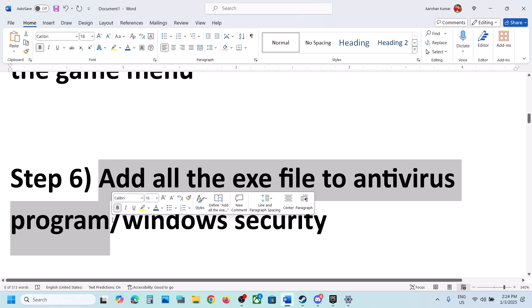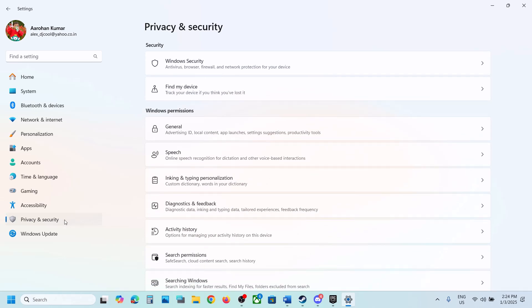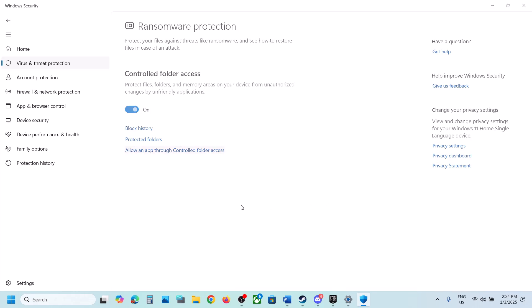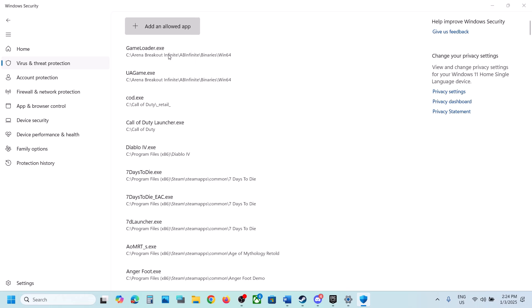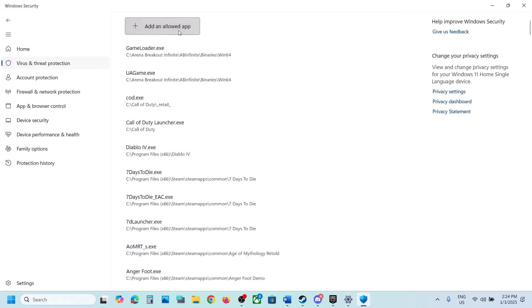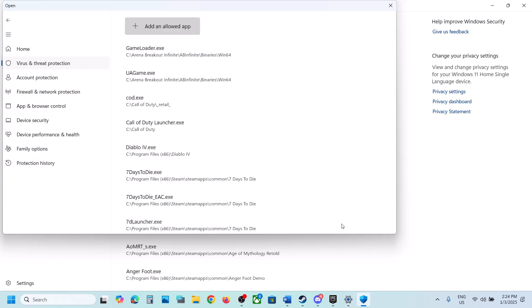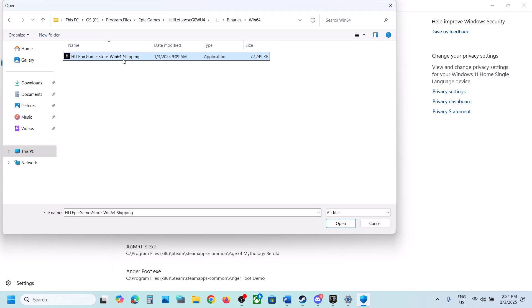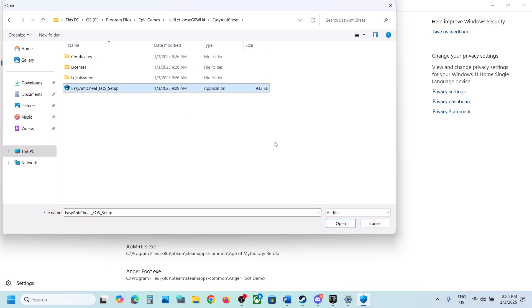The next step is to add the game exe files to your antivirus program. If you have any third-party antivirus like Avast, Norton, Bitdefender, or McAfee, allow the game exe files. If you're using Windows Security, open Windows Settings, go to Privacy and Security, click on Windows Security, then Virus and Threat Protection. Scroll down and click on Manage Ransomware Protection, click on Allow an App Through Controlled Folder Access, click Yes, then click Add an Allowed App. Browse to the game installation folder and select all game exe files. Also go back and open the EasyAntiCheat folder and select that exe file.